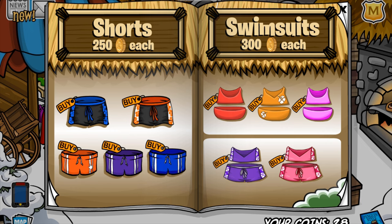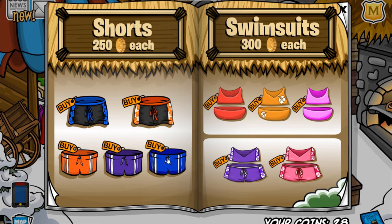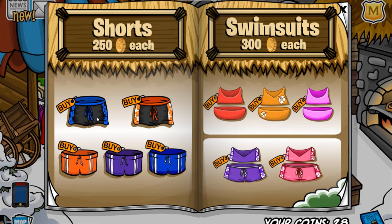The first cheat is located on this page on the orange shorts. If you click it, you'll receive the Tropical Hawaiian shirt for 250 coins. The next one is located on this blue shorts tie. If you click it, you'll receive the Cool Hawaiian shirt for 250 coins. As you can see, they kind of match up.